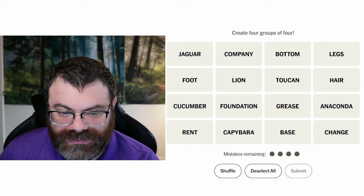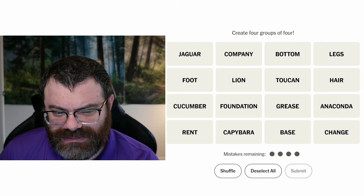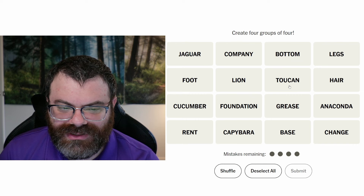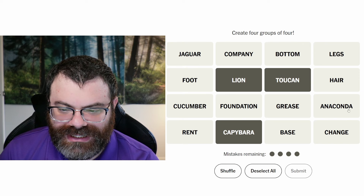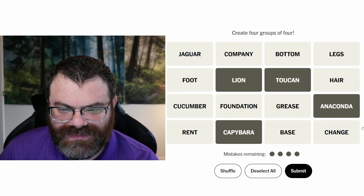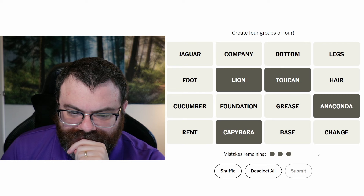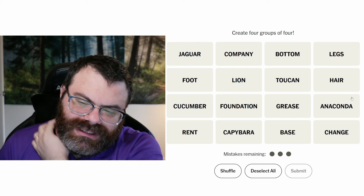Toucan. Could the toucan be like the largest tropical bird or something? I'm tempted to go capybara, lion, toucan, and anaconda. I feel like capybara, lion, and anaconda could be argued as the largest of some classification of animal. And toucans are pretty big — I don't know if they're the biggest tropical bird. Let's try it. No — one away. Okay, so maybe I'm on the right track. I don't know which one's wrong though. Unfortunate.